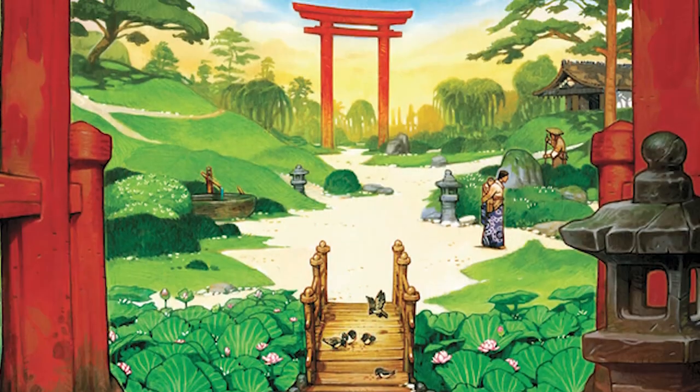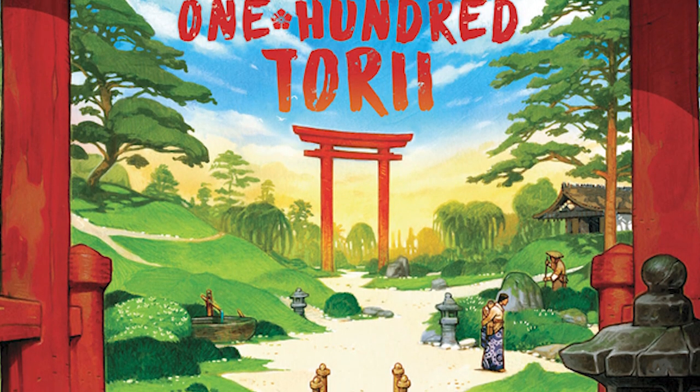Hey guys, welcome back to the Unfiltered Gamer board game review. Today's game up on the tabletop is called 100 Tori by Scott Caputo, made by Pencil First Games. It plays one to four players, ages eight and up, and takes about 45 minutes to an hour to play.